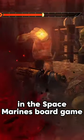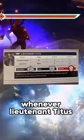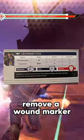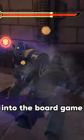But did you know that in the Space Marines board game, Titus has an ability on his datasheet called Fueled by Theory? Whenever Lieutenant Titus slays the enemy, roll a dice. If you roll a 3, 4, 5, or 6, remove a wound counter from him. I think it's pretty sick that they tried to add one of the best mechanics from the video game into the board game.